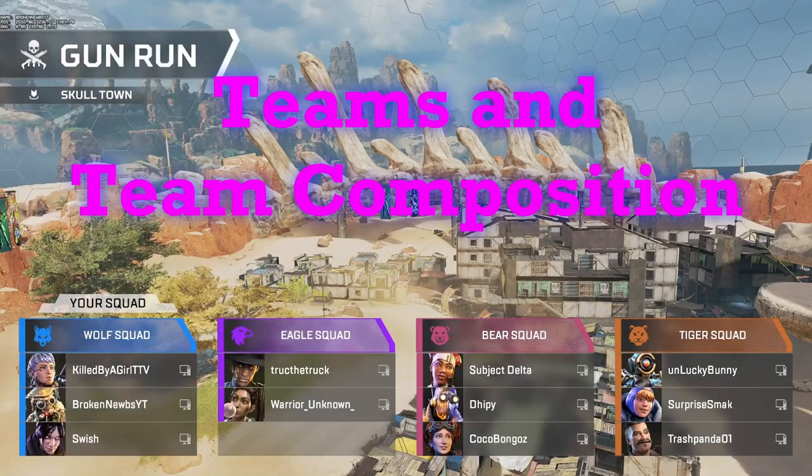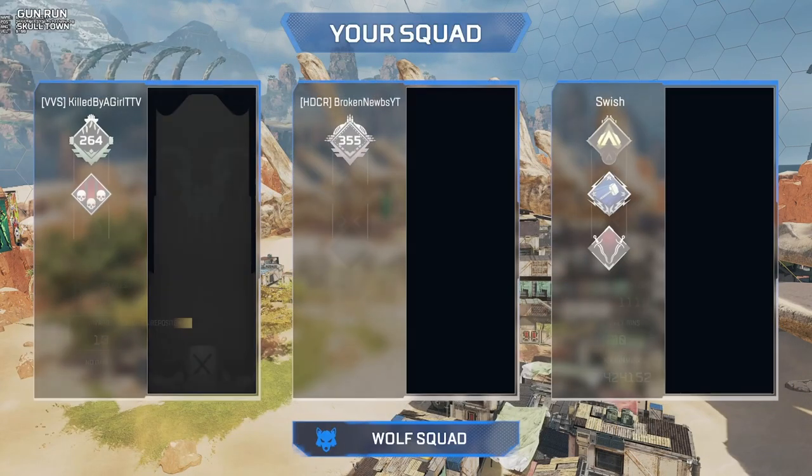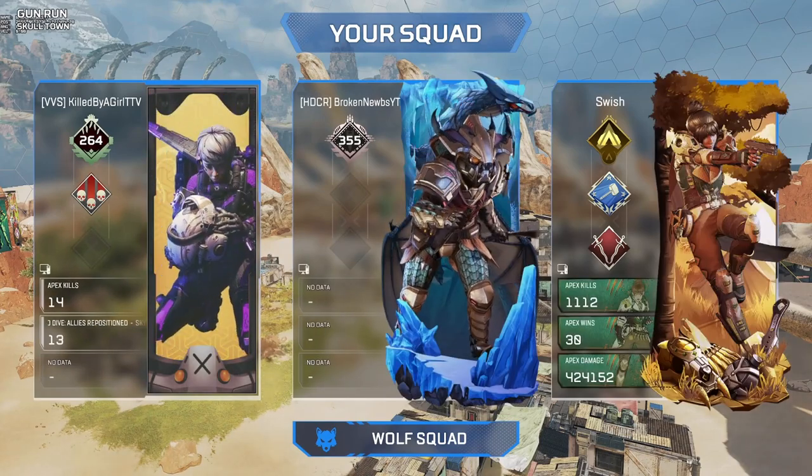Talking about teams in this mode — you're always going to be on Wolf Squad. That just seems the way it's programmed, and then Eagle, Bear, and Tiger kind of randomly distribute. There is a chance of getting Nessie; it's one in a thousand.